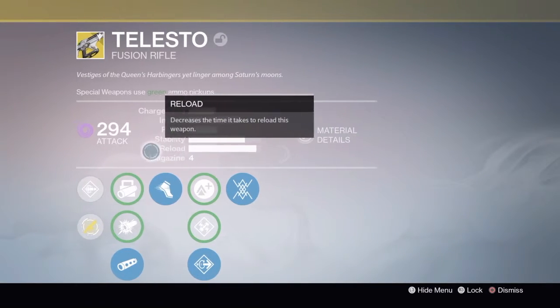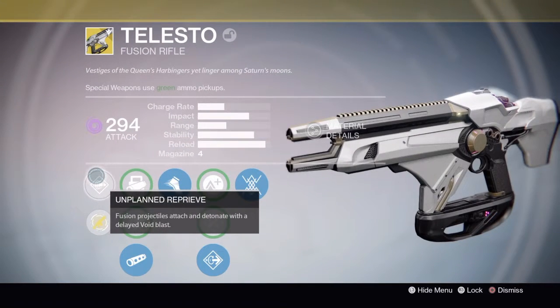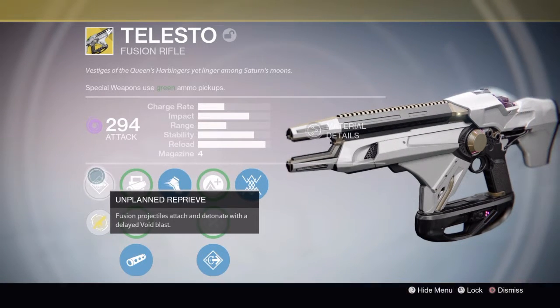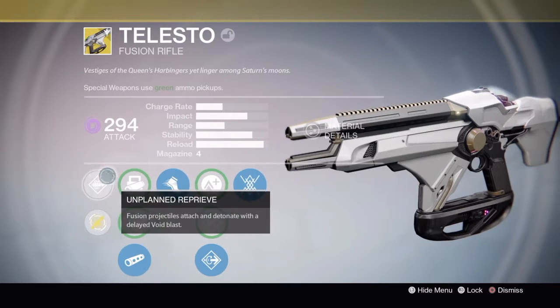To begin, the Telesto — great design. It's got Unplanned Reprieve: fusion projectiles attach and detonate with a delayed void blast, meaning they stick to the enemy and blow up later.